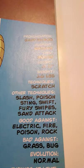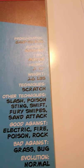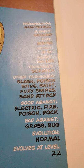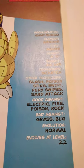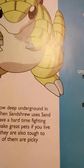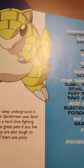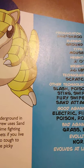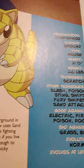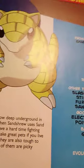Sandshrew can also learn Slash, Poison Sting, Swift, Fury Swipes, and Sand Attack. It is good against Electric, Fire, Poison, and Rock, and bad against Grass and Bug. It evolves normally at level twenty-two. Sandshrew burrows deep underground in hot, dry places. When Sandshrew uses Sand Attack, enemies have a hard time fighting back. Sandshrew makes great pets if you live near a desert, but they are also tough to train because most of them are picky eaters.